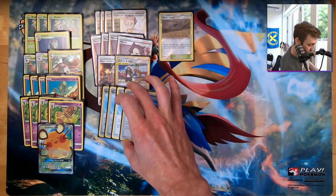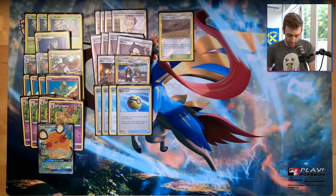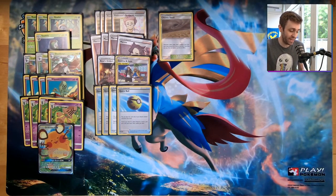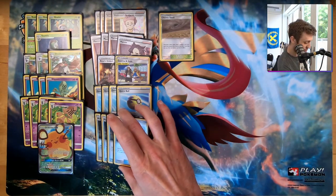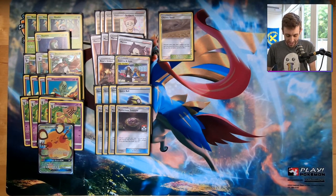We have four Quick Balls to find a variety of Pokémon. Keep in mind this is POG Format — Ultra Prism to Darkness Ablaze. So you're going to see some cards that would be strange in post-rotation. Four Quick Balls, four Mysterious Treasures — that is rotating, so it certainly helps this deck in this style of format.